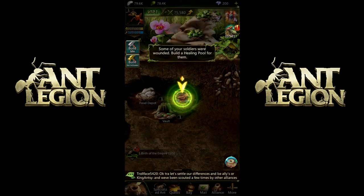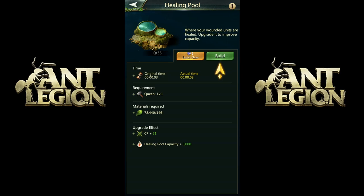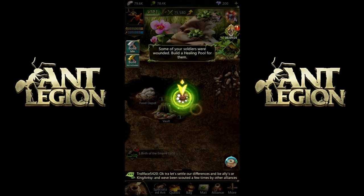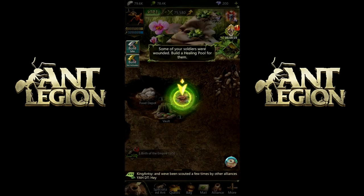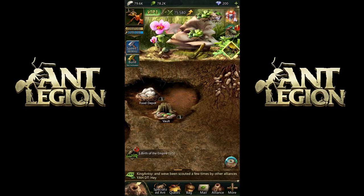Some of your soldiers were wounded — build a healing pool for them. So, healing pool, build — three seconds. There was a disconnect and reconnect moment, but it looks like we're back. Healing pool, build — three seconds again.